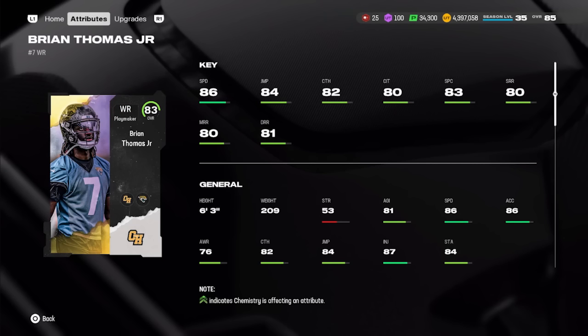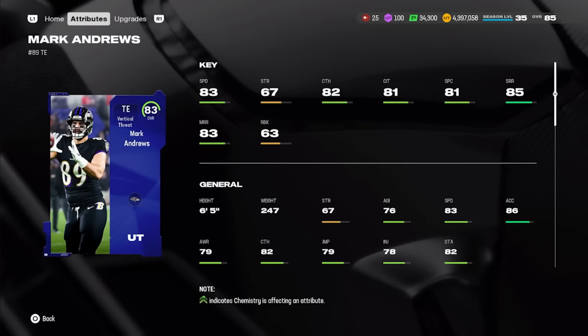The other wide receiver is a brand new Campus Hero card — Brian Thomas Jr., only an 83 overall but with 86 speed and a six foot three frame. He hits the 80-plus route running thresholds: 80 short, 80 mid, 81 deep, and 82 catch. A really good budget option at only 79,000 coins.